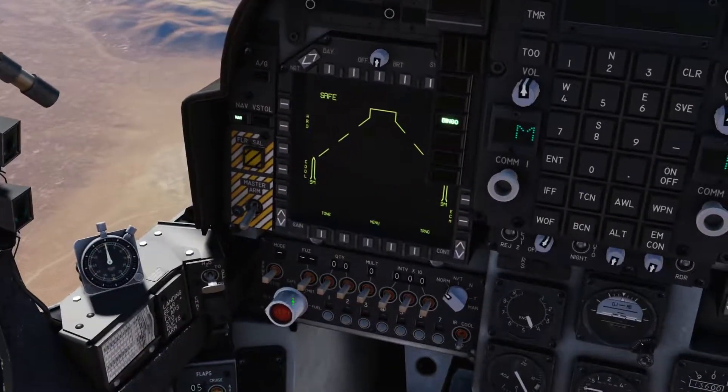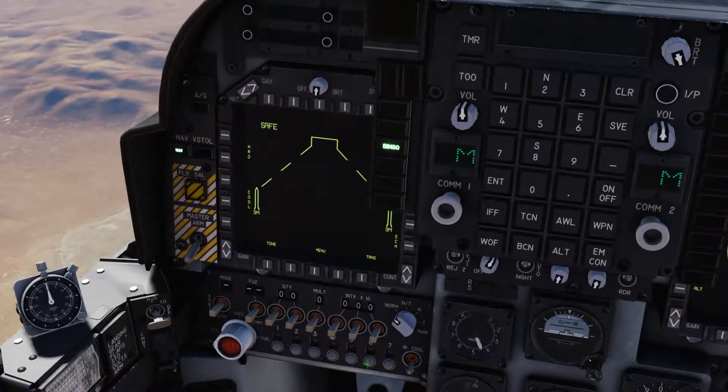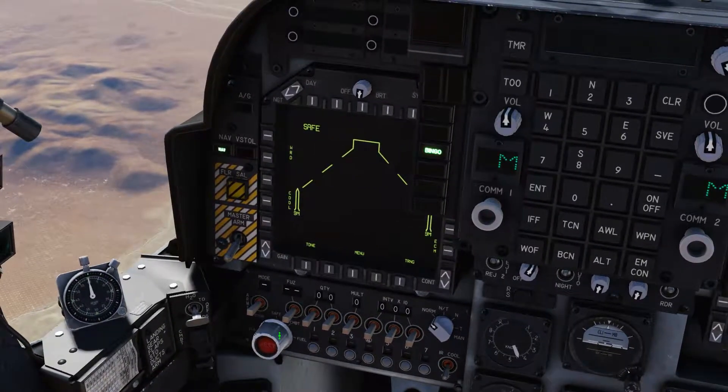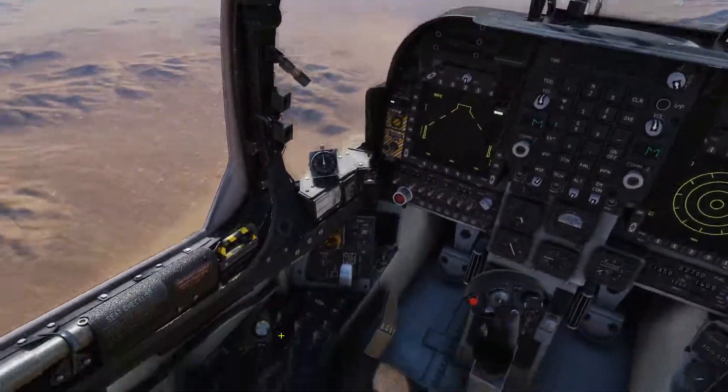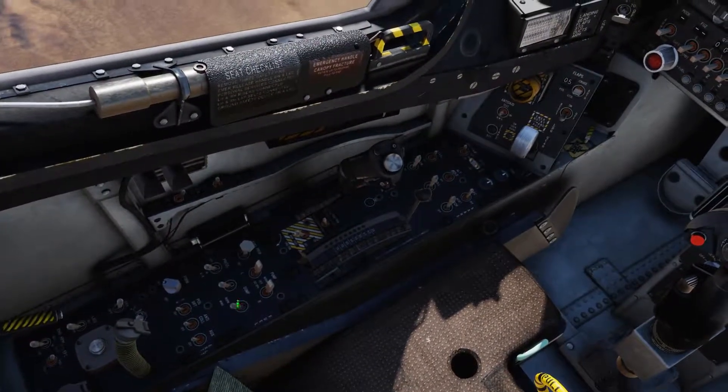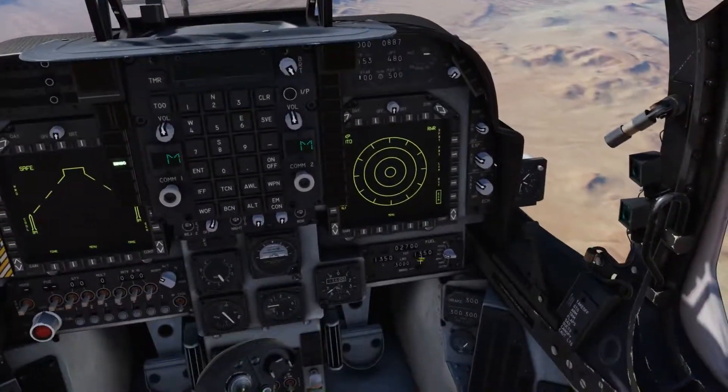Just select which station you want to jettison, hit the jettison button and away it will go. Easy as that. Come across and you can dump the fuel out of your wings here in the internal stores.